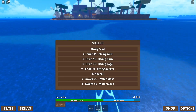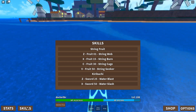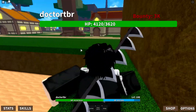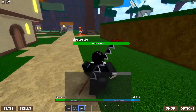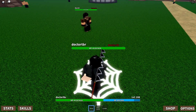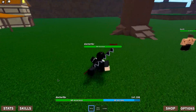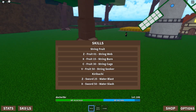Made it to Spawn Island — time to test on NPCs. The first move does 302 damage with 150 devil fruit power, which isn't super high, but it's AOE and probably has a good stun too.